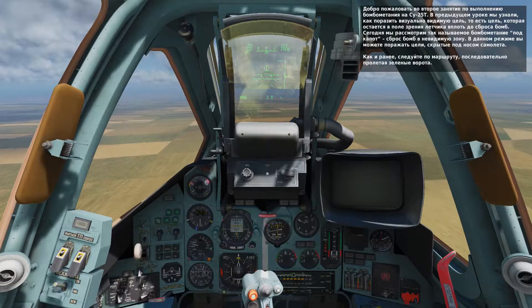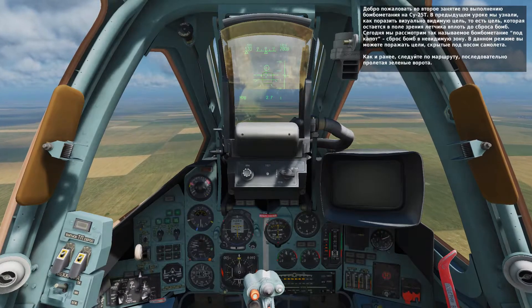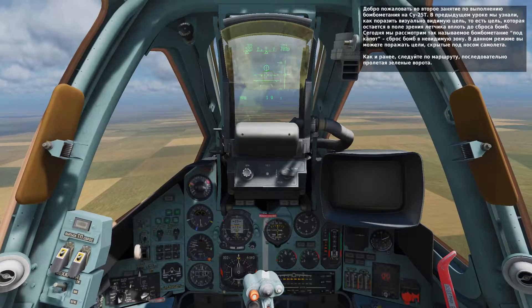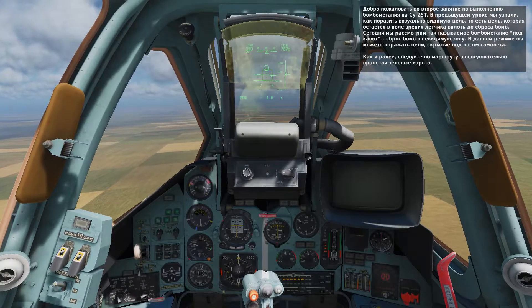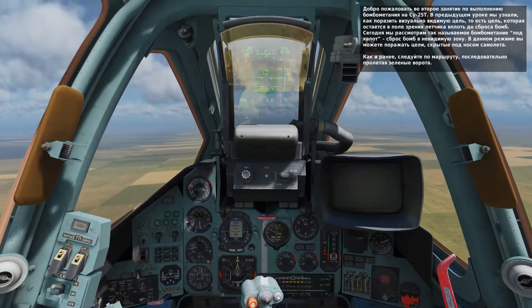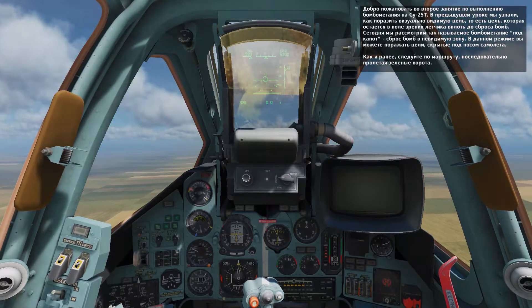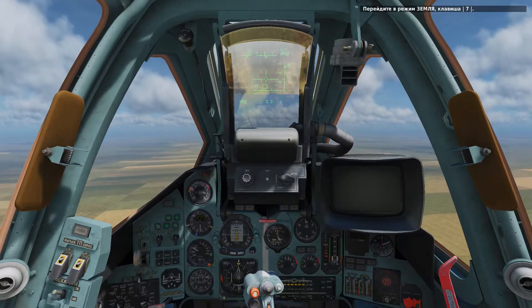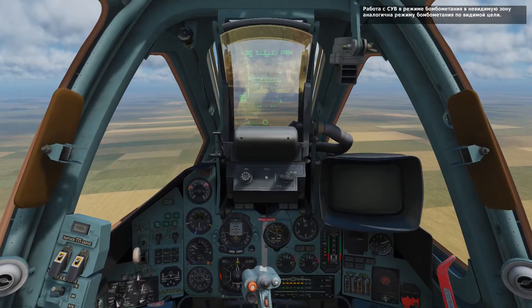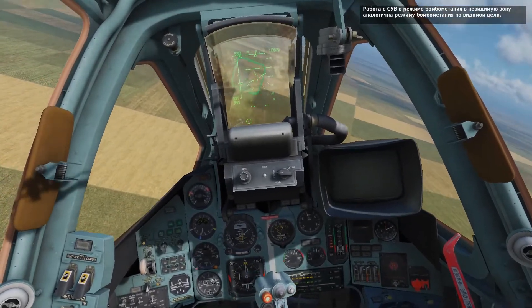Fly through all the gates ahead. Go ahead and enter air-to-ground mode by pressing 7. When in CCRP mode, the bomb release setting options are the same as we reviewed in CCIP mode. This includes both quantity and interval settings.